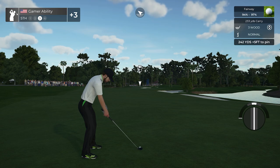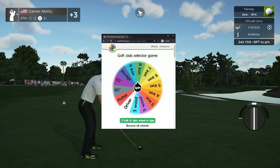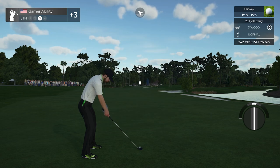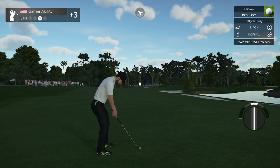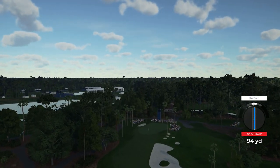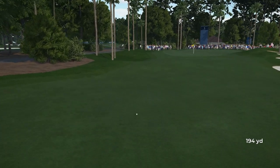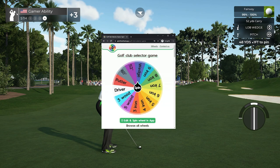Back on the fairway now. Let's pop up the wheel again — what are you gonna give us this time? Let me guess a putter. A five iron — not bad! Five iron's not bad at all, we've had much worse. A 104-yard five iron, getting fancy out there. Gonna be right in the fairway. Let's pull up the wheel and get a nice little spin — get some luck on our side.